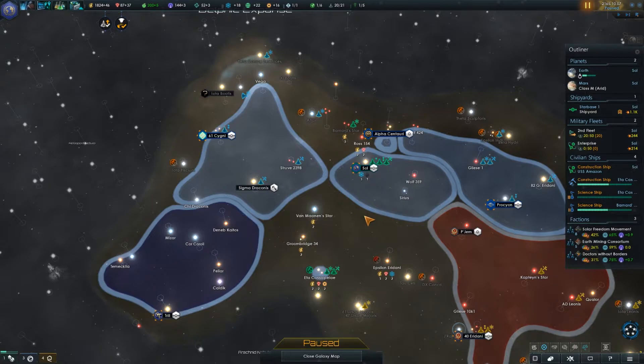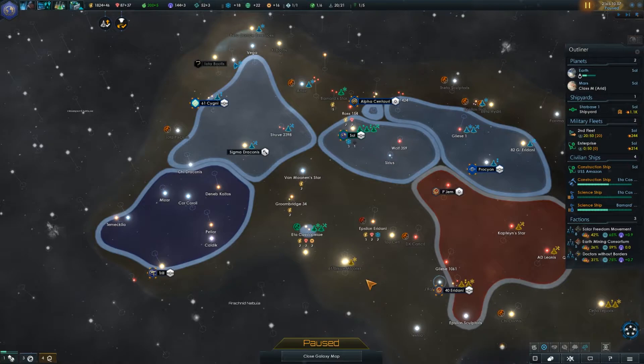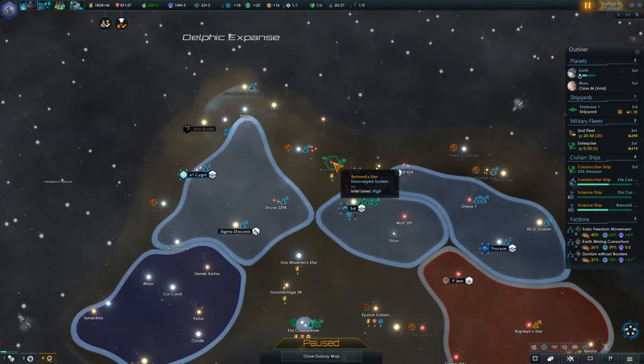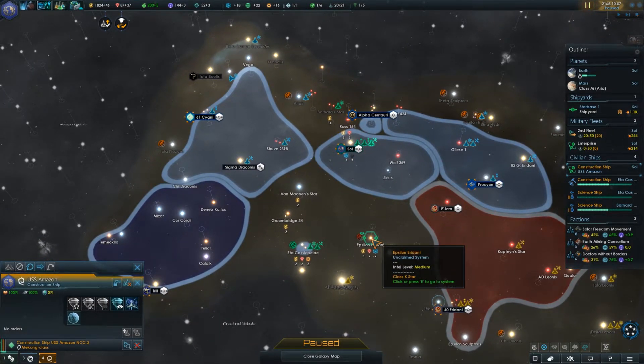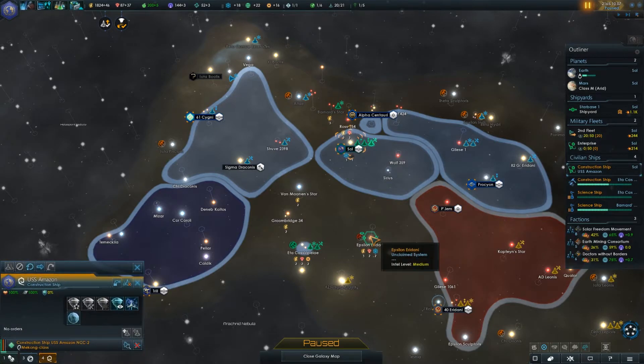So that's going to be the construction ship. I pretty much have to make my decision now. I cannot do the construction in Barnard's Star until it is surveyed, so I do have to wait for that. Instead, I'm going to take this construction ship — the USS Amazon — and come in here and build a star base. I don't have the resources though, so we're going to have to wait a little while, but that doesn't mean we can't move there.